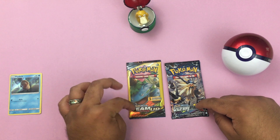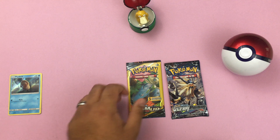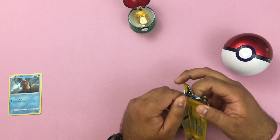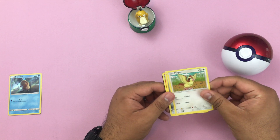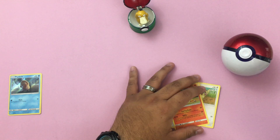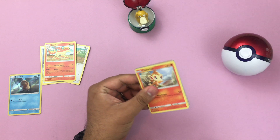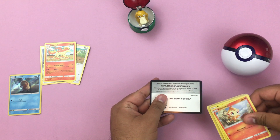Today we have an Ultra Prism and a Team Up pack, so we'll go ahead and open those up real quick. Hopefully we get something good, maybe a Hyper Rare — I know the binder's kind of short on those. Let's start with the Dollar Store pack. We have a Pidgey, a Hone Edge, and a Rapidash as a rare. And then no code on that. Let's go ahead and open this pack. There's a code for you guys.